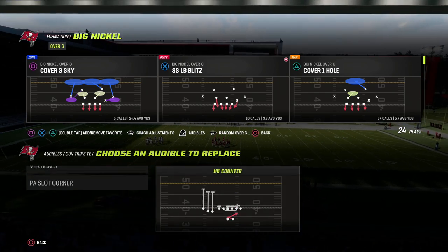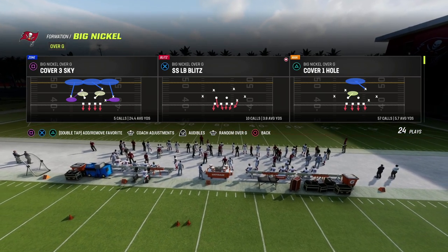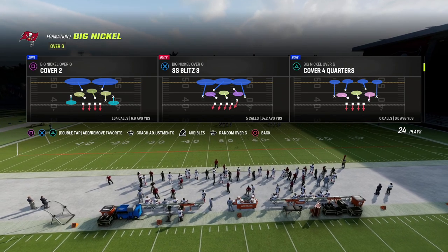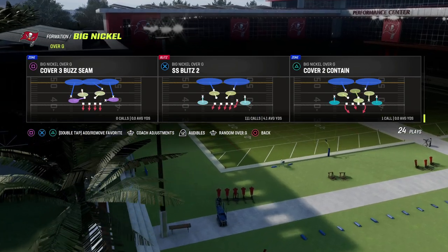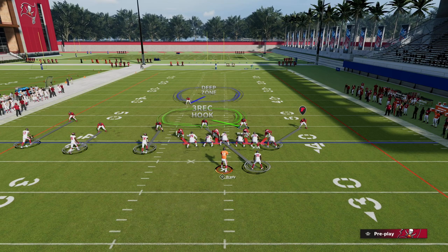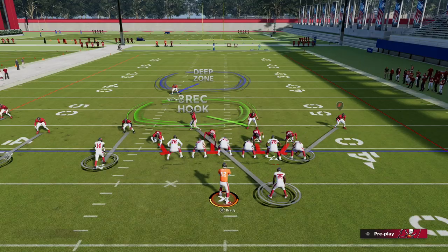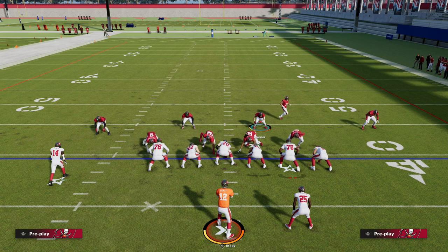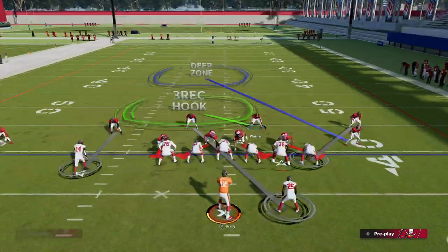Let's get into the video. I want to show this gap shoot out of Big Nickel and why it's so good — it stops every shotgun run in the game. You can do this out of any play in Big Nickel Over G. Today we're showing it out of Cover One Hole. Man coverage is really good, and you have a free safety you can do some things with.